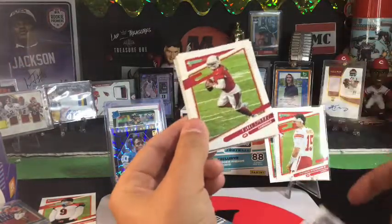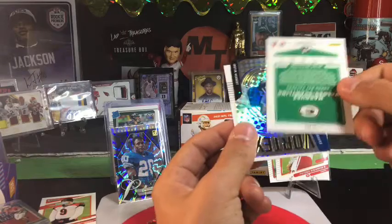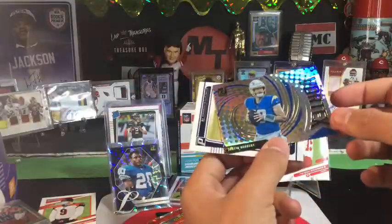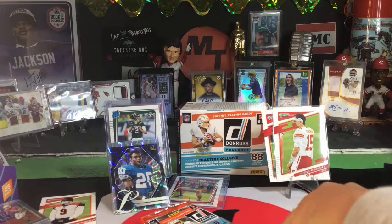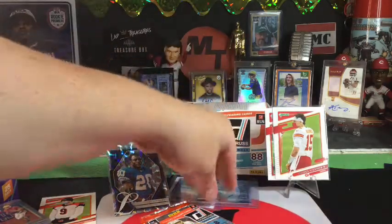Mike Williams, Kyler, Saquon — let's see if you get another Barry Sanders. Marquez Valdez-Scantling, oh that's a cool one. Justin Herbert — well there we go, vortex Herbert! That is a pretty card. This box has already destroyed the last box with two cards. We did get the Kyler Murray vortex — I didn't even load those videos — but the Herbert vortex, dig it.